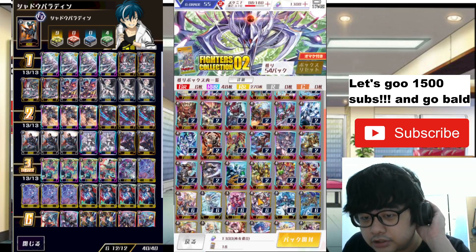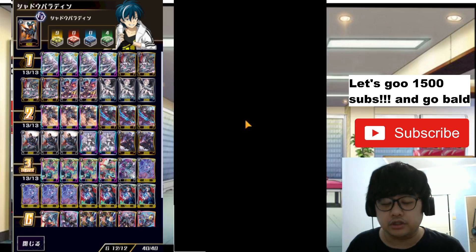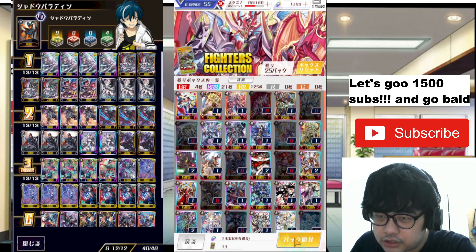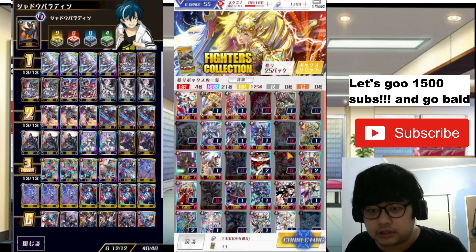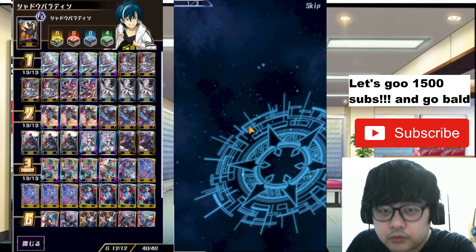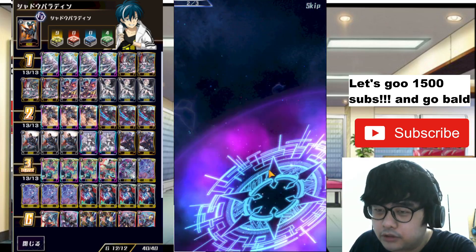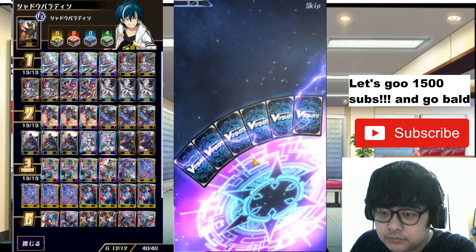Before going into Fighters Collection 2, let's go to Fighters Collection 1 — I still want to pull the Ace. I think only the Ace; everything else is for materials. I still don't know if I want to use my gems since one pack is 400 gems. Maybe I want to save them for next month, which will probably be Shiranui — or maybe a crossbreaker set. Every pack you essentially get a lot of doubles and also a triple or GR at the end. We have the Epoch Maker which I don't use at all, so it's good for materials.